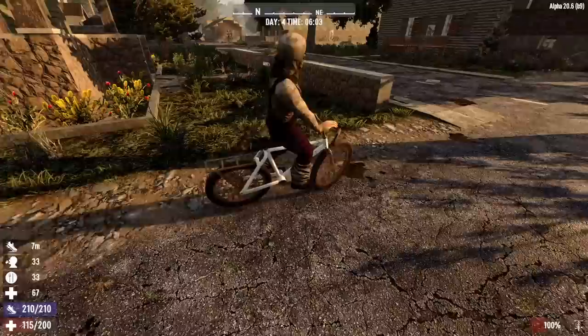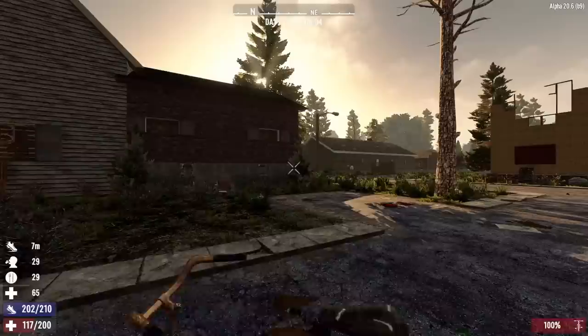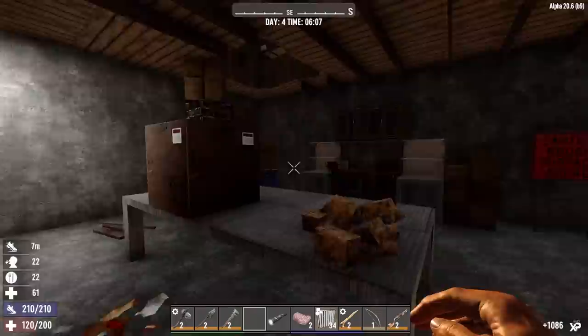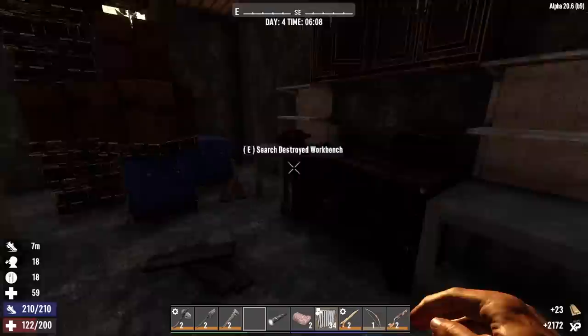We need guns, we need ammo, we need throwables. I got some first aid but we could use more. And then as night approaches I will turn zombie spawns on, bring on a horde, and hold it down at our house and see how that goes.